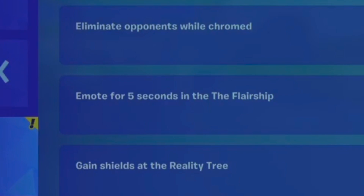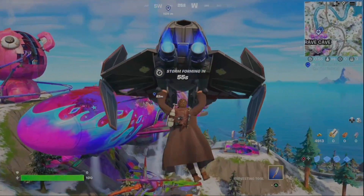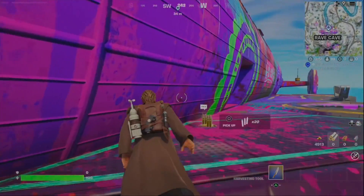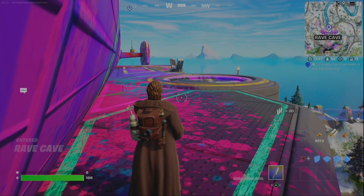Emote for five seconds in the flare ship. Although it says go inside the flare ship, you can go outside — just make sure you're in an area where you're not going to get shot at. I chose an emote that I know will keep me standing there for a while and doesn't end right away.